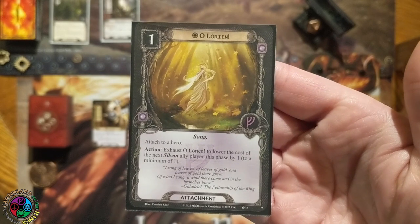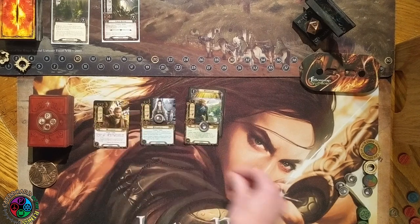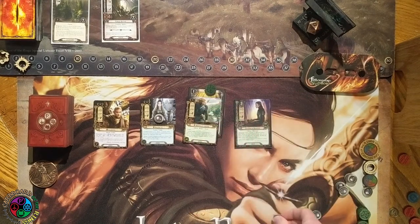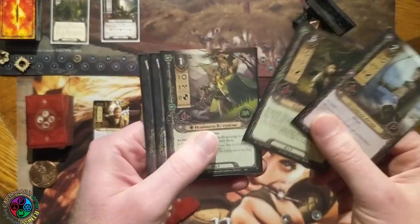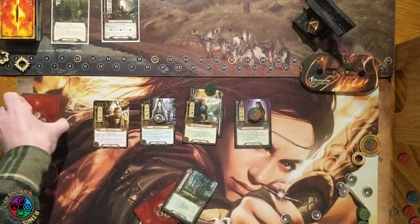Let's play Olorian — you attach it to anybody, exhaust it, and reduce the cost of the next Sylvan ally played table-wide by one. Not just your Sylvan ally, any Sylvan ally. Celeborn also boosts all Sylvans on the table. I'm going to exhaust Olorian after paying with Celeborn's resource, then spend one Lore resource to put in the Minstrel. She comes in, doesn't exhaust to quest, all her stats are boosted, and she lets me look at the top five for an event. We found the Tree People — TTP — and that's why she is so powerful.